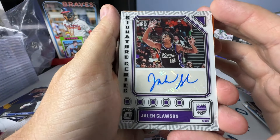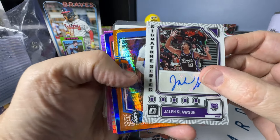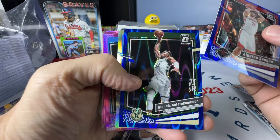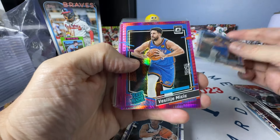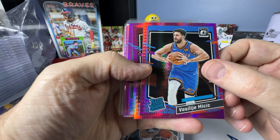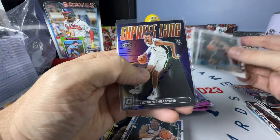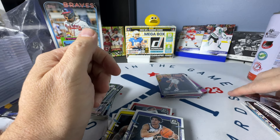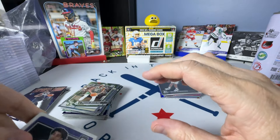All right folks, these are the hits for three 2023-24 Optic Basketball Mega Boxes. We've got the Jalen Slauson Signature Series, the Daniel Gafford Orange Hyper to 99, the Sengun and Giannis Blue Seismics to 249, the Rated Rookie Hollow of Medvedenko non-numbered, and for the pink Hypers: Medvedenko, Bates, Brandon Miller, Livingston, Whitehead, and Whitmore. And we did get three Wembys — two base and an Express Lane Prism. Thanks for watching — if you're new here, please click subscribe. I always appreciate a like and a comment. Have a great day!